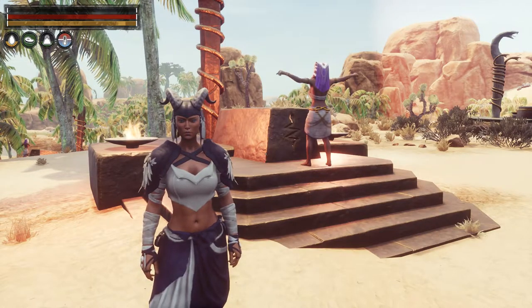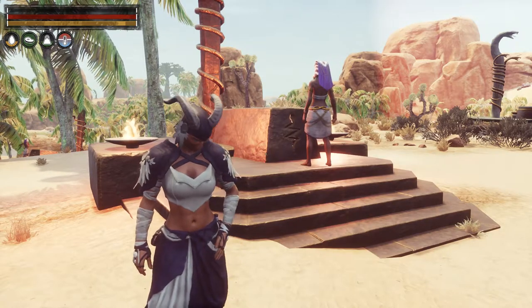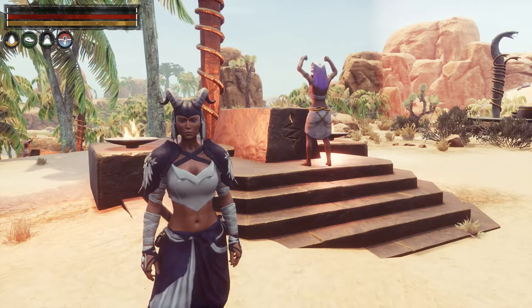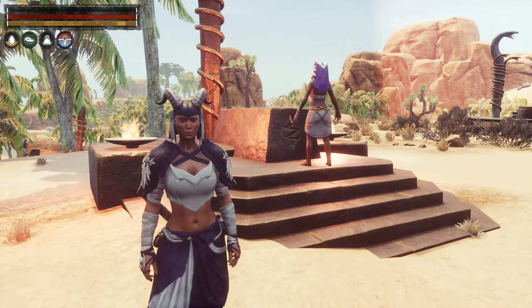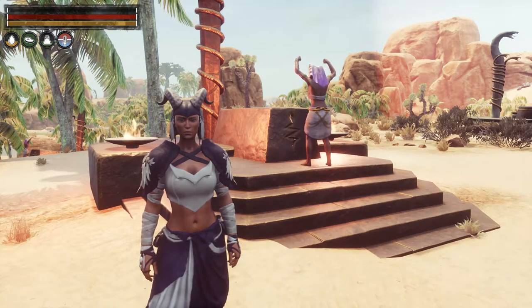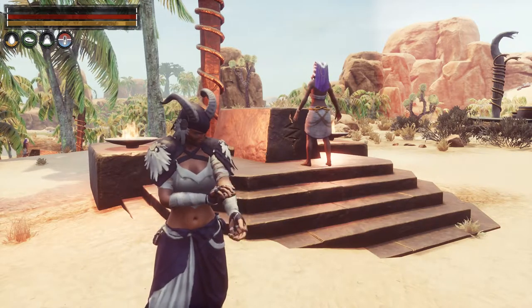The next way to do it is by talking to the priest of that religion, who will teach you that religion. They're hidden all throughout the Conan lands. The Set religion priest is right here at Metacmosus Spire on the map. For Mitra, I believe you can find her at Muriel's Hope, though I'm not certain where all of these religion priests are located.